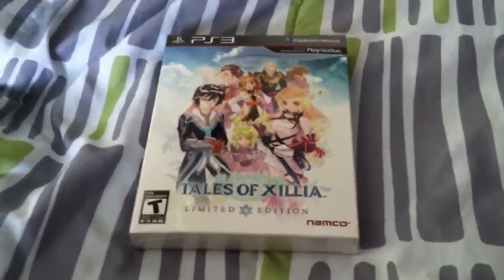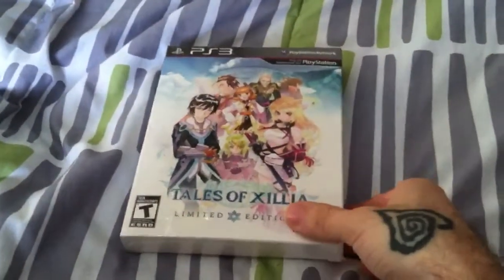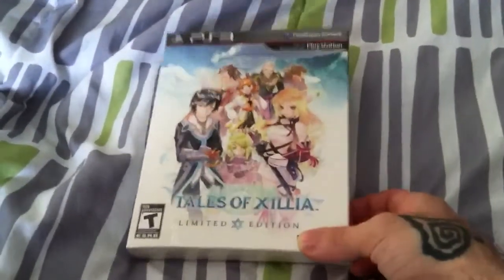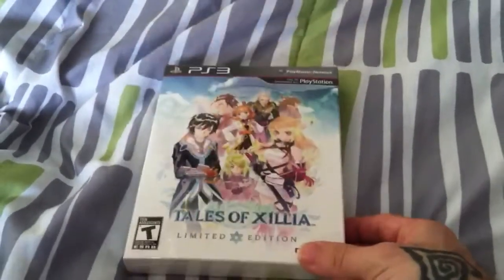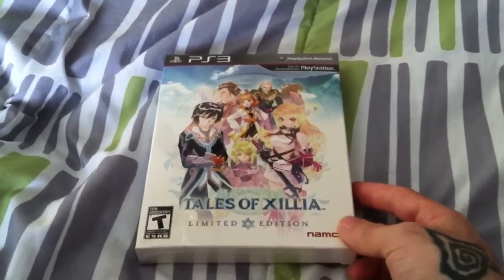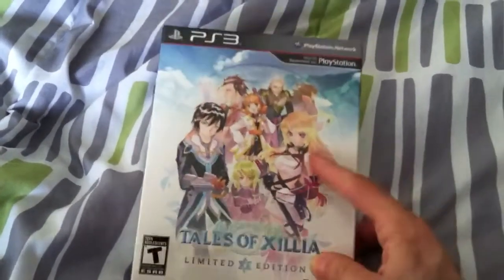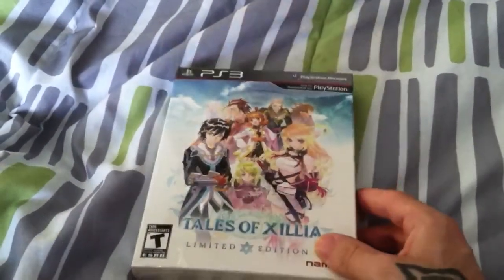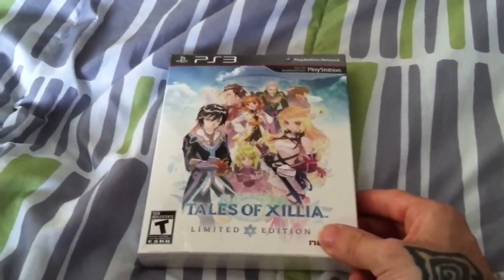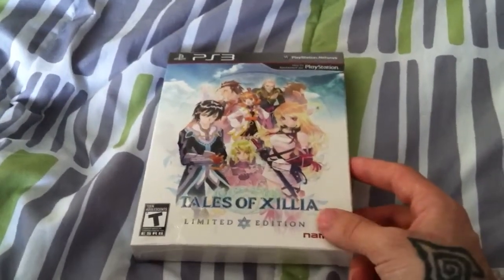So as long as you purchase this during the first shipment of the game, you will get upgraded for free to the limited edition. It just comes with some bonus stuff, which is why I'm doing an unboxing. There's also a collector's edition that you could have pre-ordered for $100, and that comes with all this stuff plus a figure of Mila — it's a pretty large figure, one of the really high quality ones you'd buy from an anime store. It also comes with an art book. I chose to go with this one just because it was cheaper.